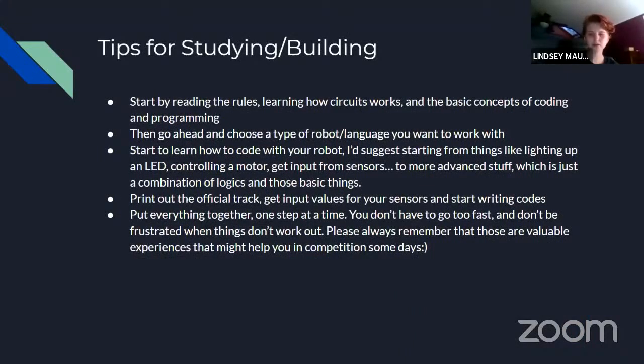Some tips for studying and building: obviously the first thing you want to do is read the rules, then learn how circuits work. You don't need to know a ton about this, but you do want to generally know what's going on for your robot, especially if you're building with less of a kit — for example, straight from Arduino. Then choose what robot platform or language you want to work with, such as Arduino or Lego Mindstorms. From there, start learning how to code: light up an LED, control a motor or servo motor, and get input from sensors.